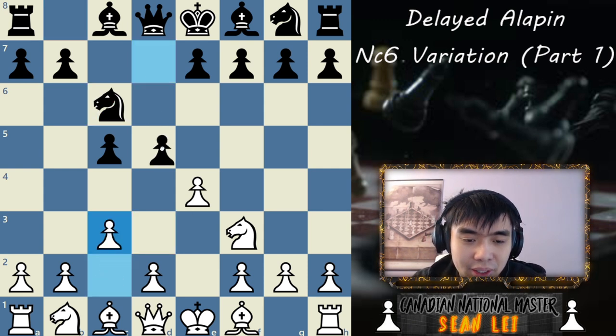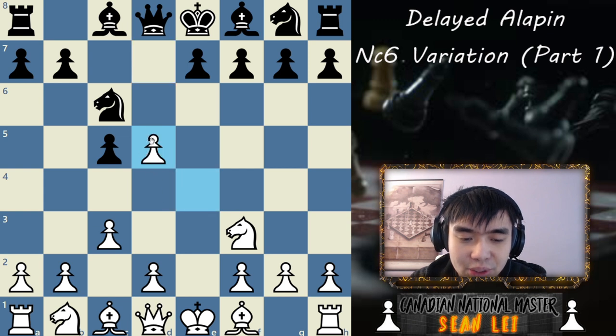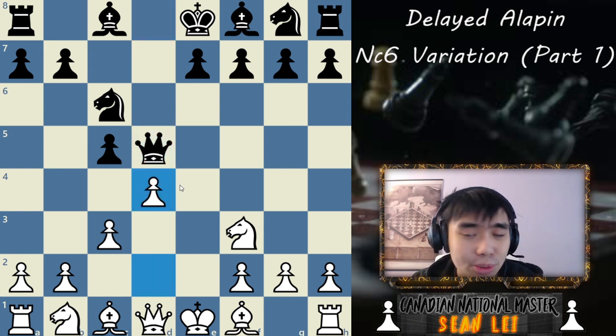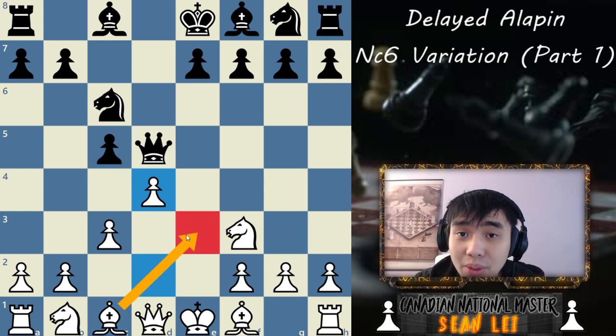After pawn C3, if the opponent plays pawn D5, what we're going to do is capture right away. The opponent's Queen has to capture — what else are they going to do? And then we play pawn D4, striking out in the center, essentially saying: I'm going to capture you over here in the future when I have a Bishop on E3 — what are you going to do about that?